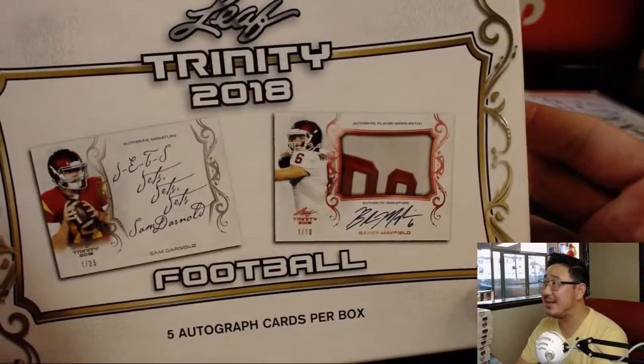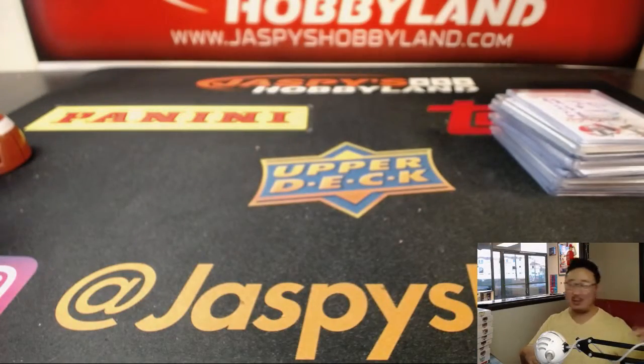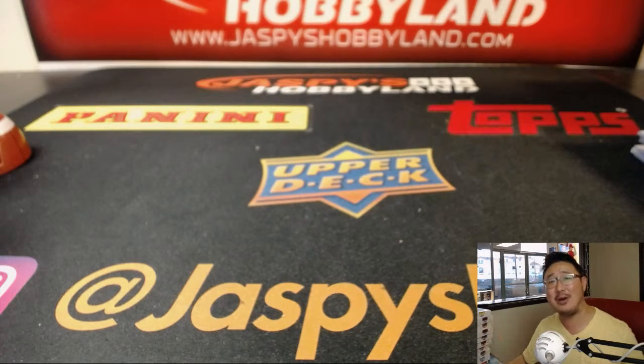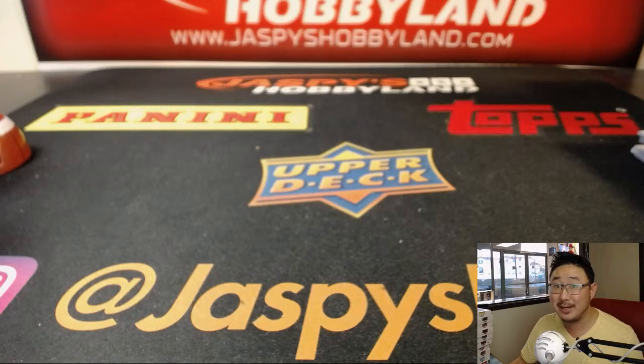And there you go — 2018 Leaf Trinity. At least you're hitting, that's the good part. Paul could use a little variety, but that's Sony Michel. Next three in the store, folks — check it out on jaspyshobbyland.com — and we'll break more of this with you next time. Thank you.